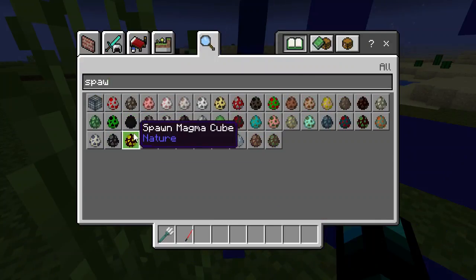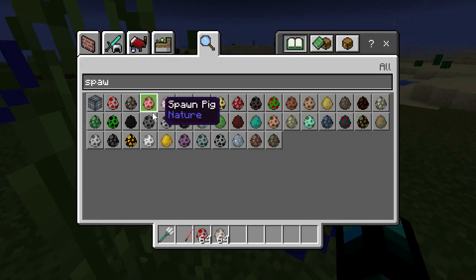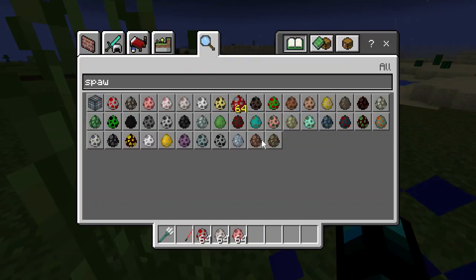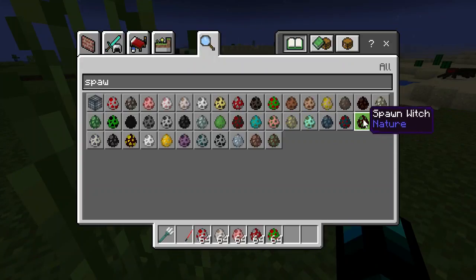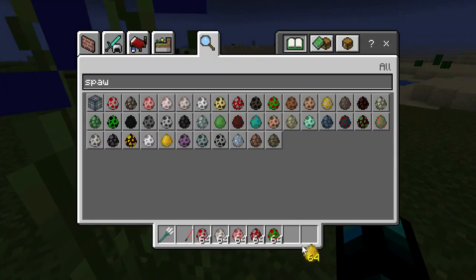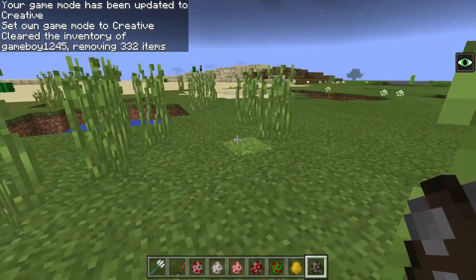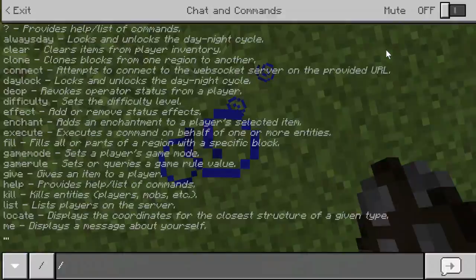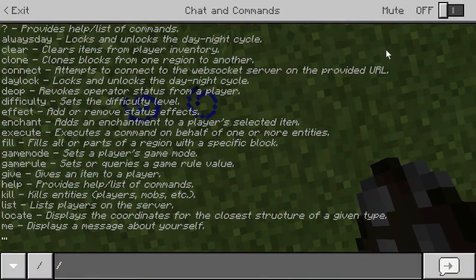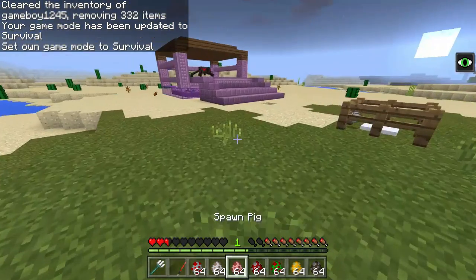Let's grab some spawn eggs — we'll do chickens, a wolf, a pig, mushrooms, parrots. Let's also do a blaze and a cow. What keeps blowing up? RIP Hopper, by the way — comment down below: what's the word of the day? Hashtag RIP Hopper.